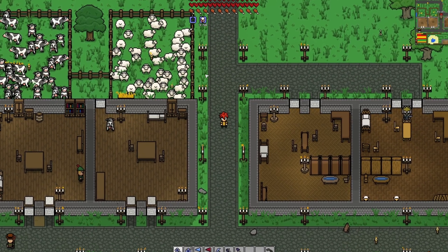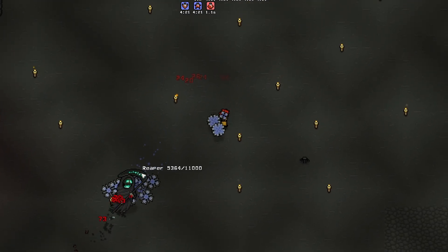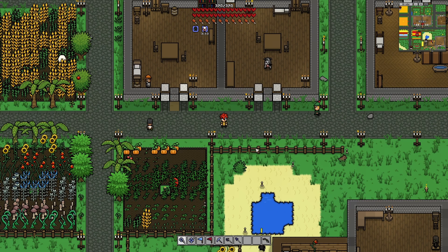Welcome back to Necess everyone, where today we are going to be fighting the Reaper. The Reaper has a grand total of four different drops, each with a 25% chance to be dropped.